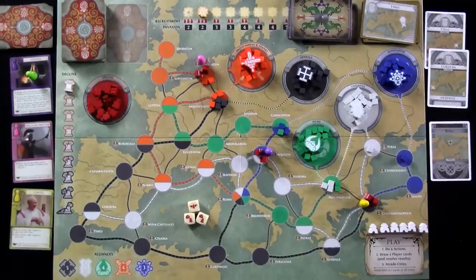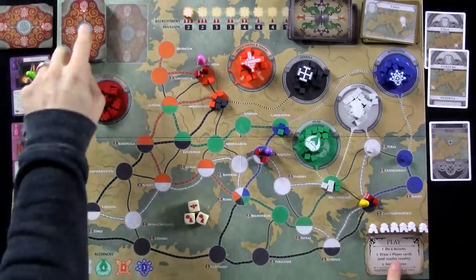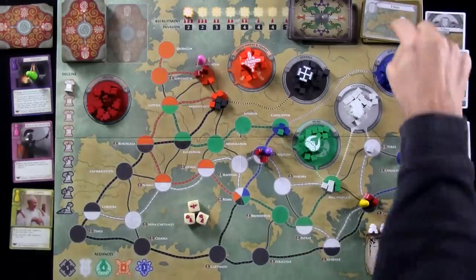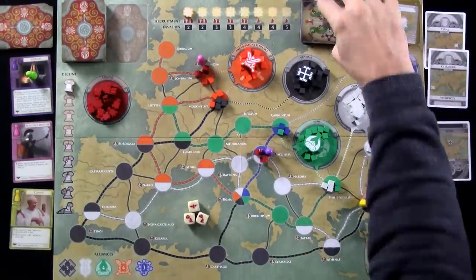I'm going to be playing this solo today to give you an idea, because I would say probably 80% of this is really, truly the core Pandemic formula. Every turn, you get to do four actions, and most of the actions are pretty similar if you know basic Pandemic. Then, at the end of your turn, you draw two cards and resolve revolts, if any of those happen. Those are the equivalent of Epidemics. And then the Barbarians invade - we draw cards from their deck.